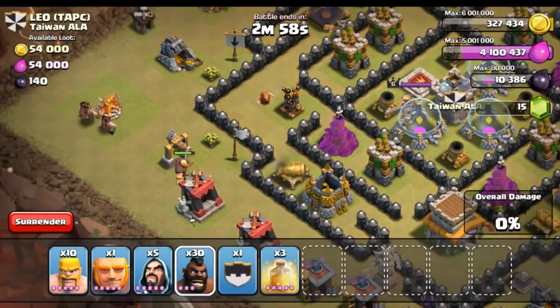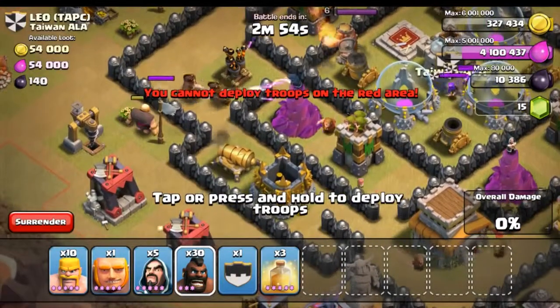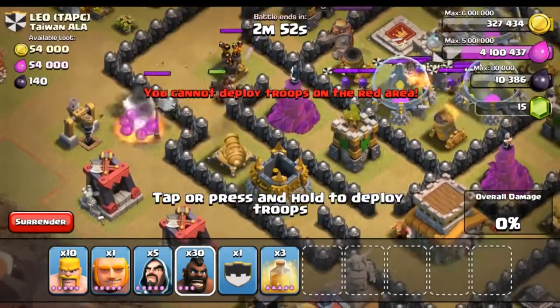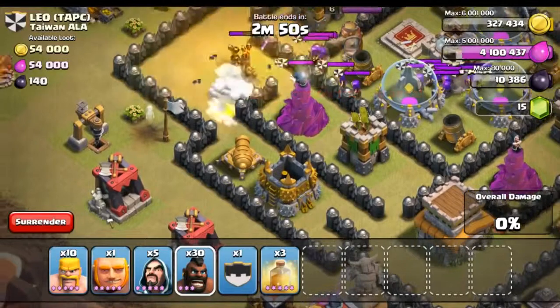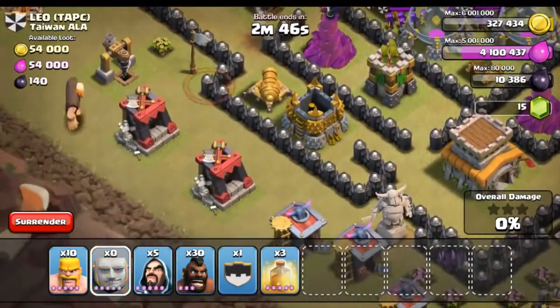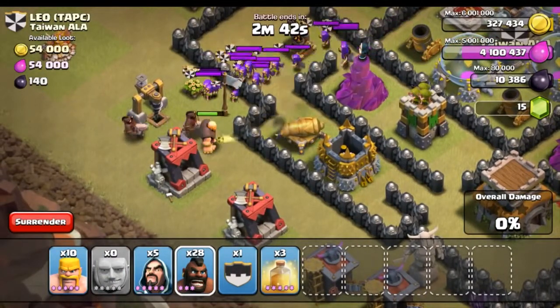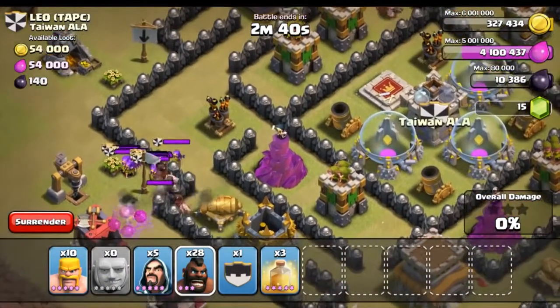Let's drop one giant there and also a couple of hogs, so that's going to distract the cannon. In the meantime the hogs can go ahead and get all those clan troops out. That's actually a really smart thing to do because giants act as a big meat shield for the hog riders.